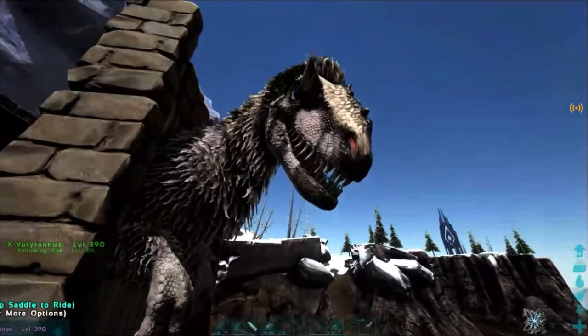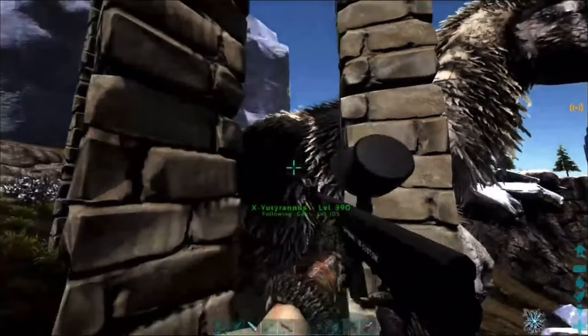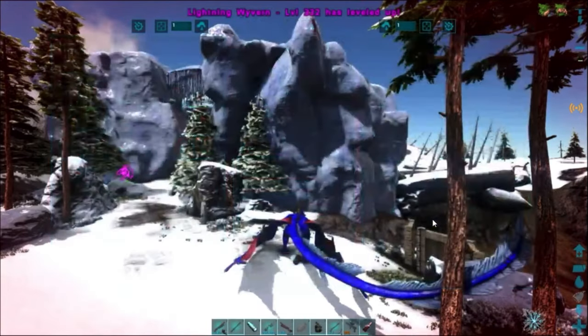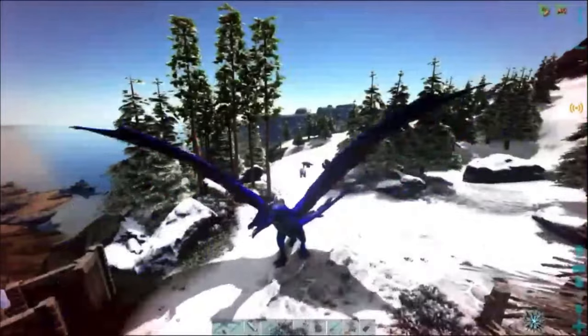Oh my gosh, there it is! It's got blue eyes and some pretty sweet colors. It's not solid white like the last one, but still pretty cool. Also my wyvern — as you guys can see, I pumped way too many levels into speed. This thing is a little ridiculously fast.